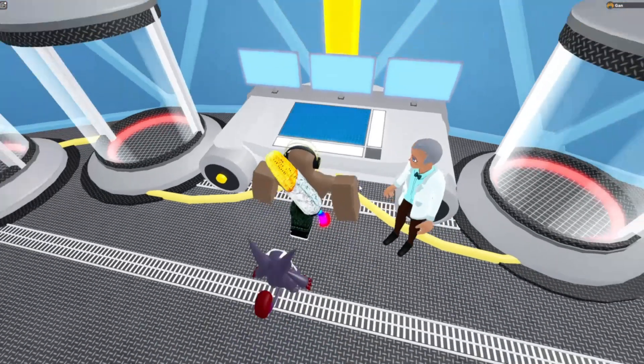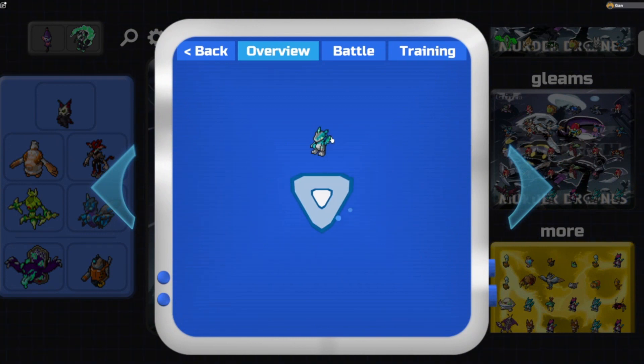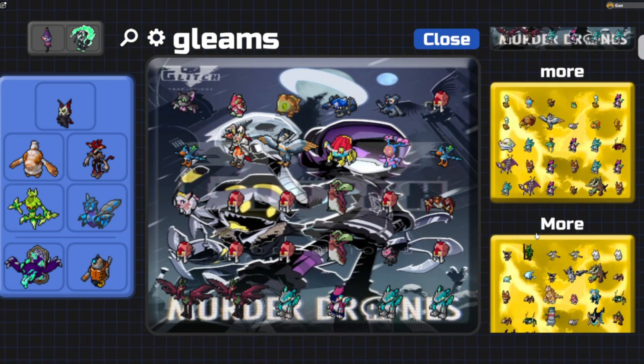I did not get any new forms. I got one gleam. Are these the same thing? Venile and this is Utany. I assume they're super related.